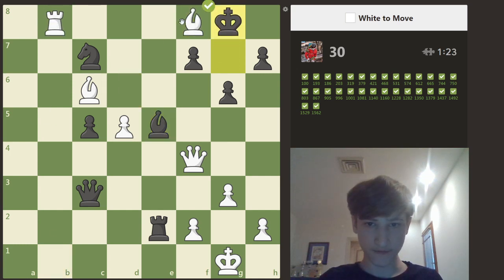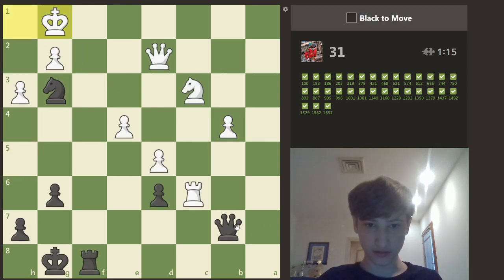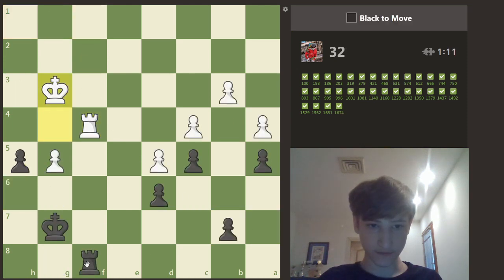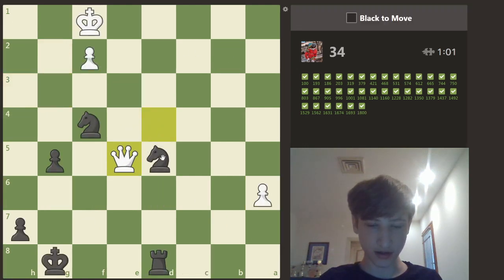Rook b8, bishop h6, take d8 — there we go. Knight g3, now queen a7 I assume. H5 — okay, take g6, that wins I think. Take g2, should be h4, bishop c8 — that also wins.